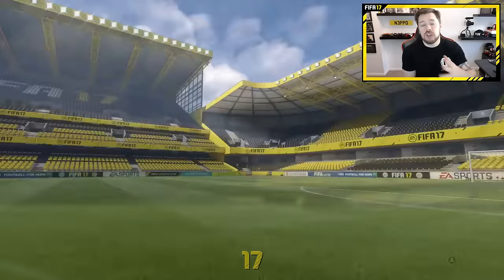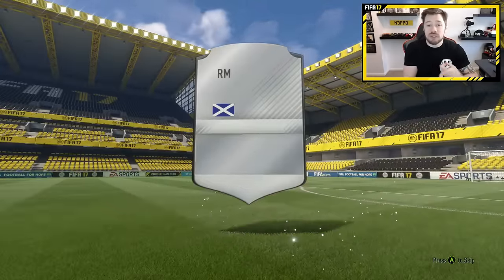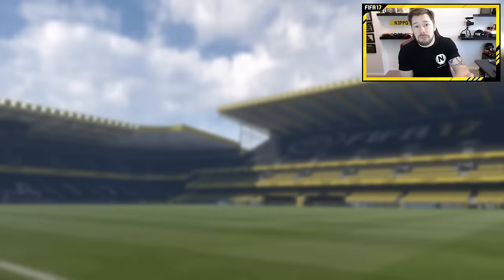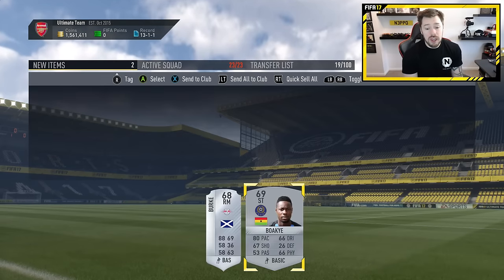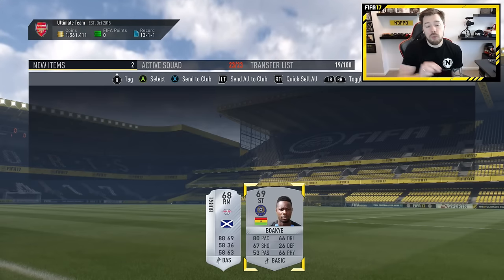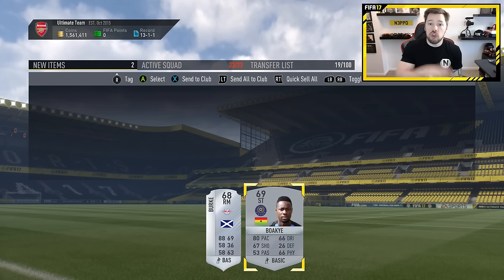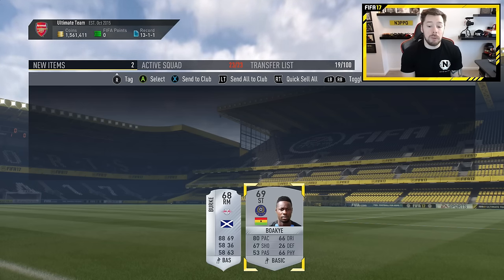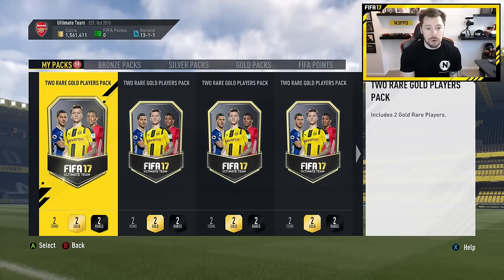When you open this pack, a few things are going to happen. Number one, you're going to get a gem of a player that's going to go into your team — like Burke here, he might be the missing link to your team. Number two, you're going to get a player that will fit into a different squad building challenge that's actually relevant, not just an upgrade. Or third and finally, you're going to get two players to go towards the silver upgrade. So we've done the bronze upgrade and we've got 19 packs still to open in this video.